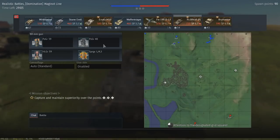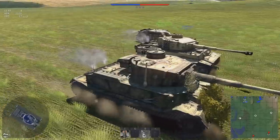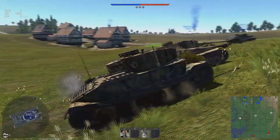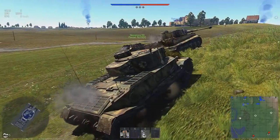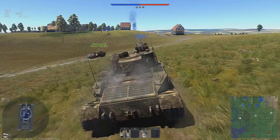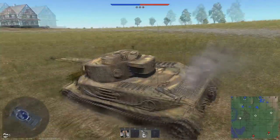It does get APCR along with all the standard rounds, but you won't be using them because the APHE is the best round you get for this thing. This thing is decently mobile — it's not fast. I mean, we're keeping up with the other Tiger but he should start to pull ahead once we hit this hill. The good thing about the Porsche Tiger as opposed to the regular Tiger is its reverse speed is incredible — very similar to the Ferdinand. You can get yourself out of trouble easily. The downside is it is not fast in a straight line. This thing's a predecessor to the Maus and it definitely shows when you're playing.